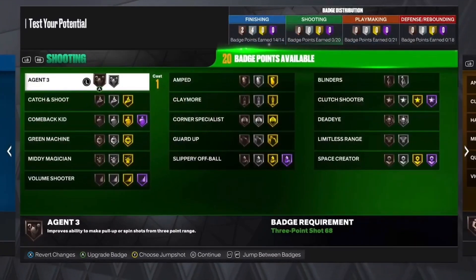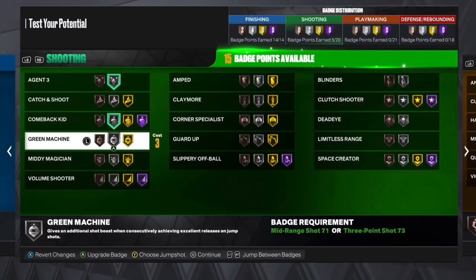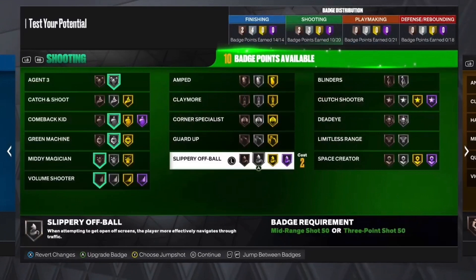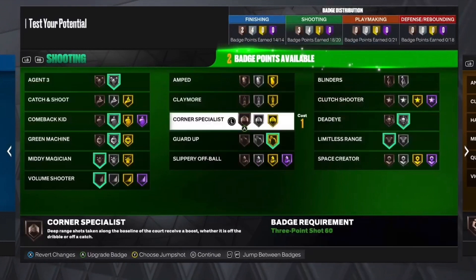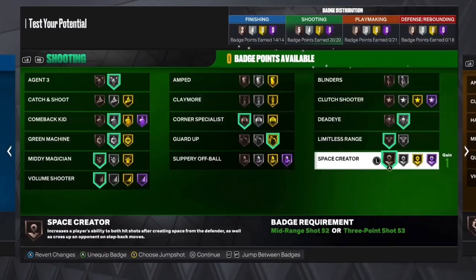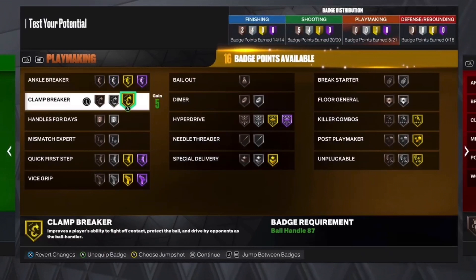For the shooting badges, put agent three on silver, comeback kid on silver, green machine on silver, mini magician on bronze, volume shooter on bronze, guard up on gold, dead eye on bronze, limitless range on bronze, corner specialist, and space creator — because it is James Harden, so you'll be able to hit step-back shots.